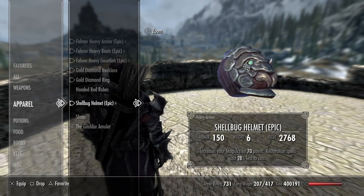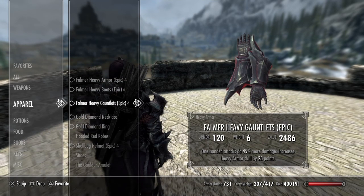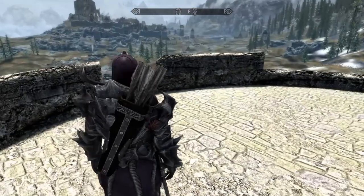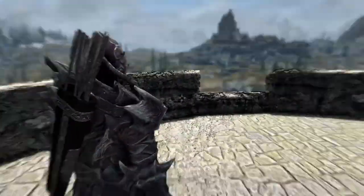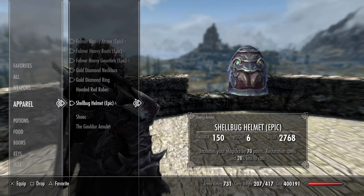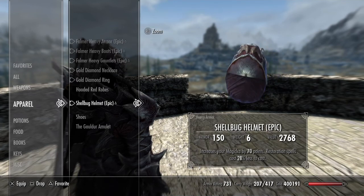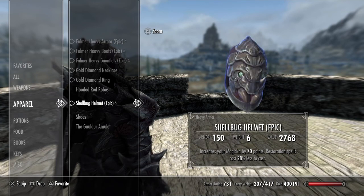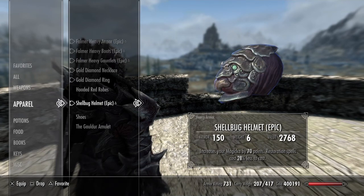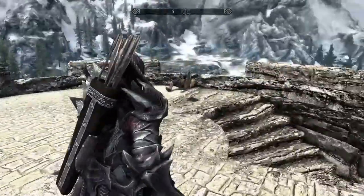So if you don't know what this is, this is a shell bug helmet. There is a Falmer heavy helmet, but the shell bug helmet is slightly better and matches the aesthetic, so that's why I picked it. Shell bugs are these weird bugs you can mine in weird locations around Skyrim — I almost never see them. But it increases your magicka by 70 points, restoration spells cost 28% less to cast, because whenever I'm fighting mages I take a lot of damage and want to back up, do some restoration, then get back to fighting. Armor rating of 150, which is pretty good for a helmet.